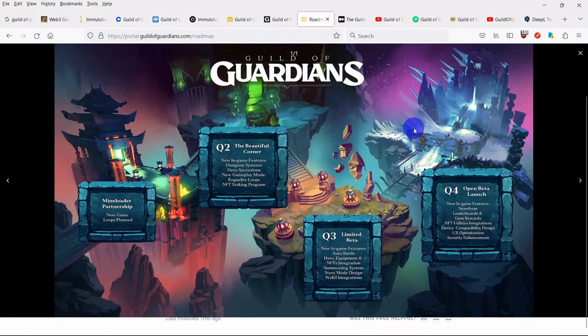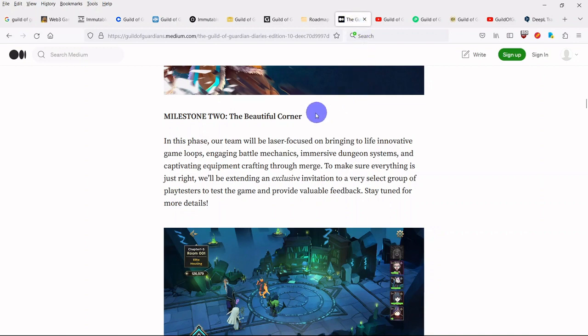According to the updated roadmap, in the Beautiful Corner phase — planned for Q2 2023 — the team will be laser-focused on bringing to life innovative game loops, engaging battle mechanics, immersive dungeon systems, and captivating equipment crafting through merge. To make sure everything is just right, they'll be extending an exclusive invitation to a very select group of playtesters to test the game and provide valuable feedback.